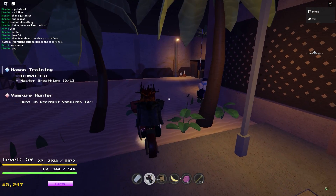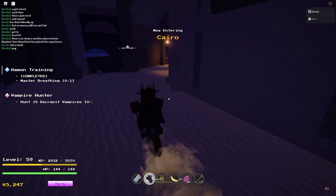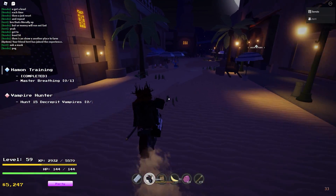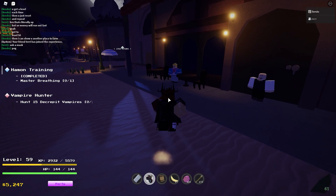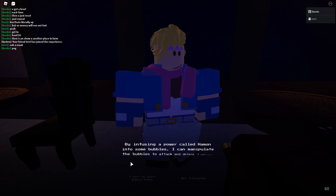Reset and go to the spawn once you have your 5,000 cash and follow my character exactly. You just want to go to this main area in Cairo, and you want to turn right, and on the first street you'll see the Caesar NPC with the blue outfit and the blonde hair. You want to talk to him, and then he'll give you an option to learn how to use bubbles, and you say yes.